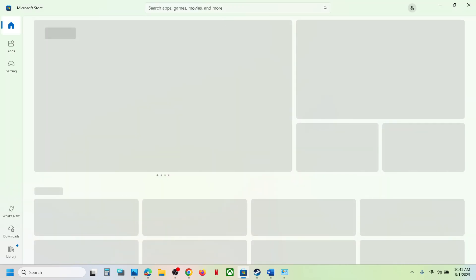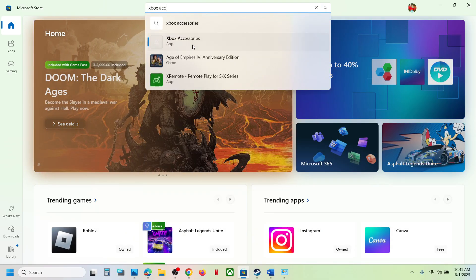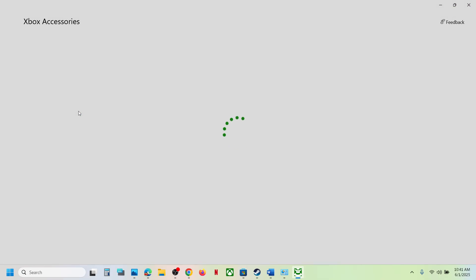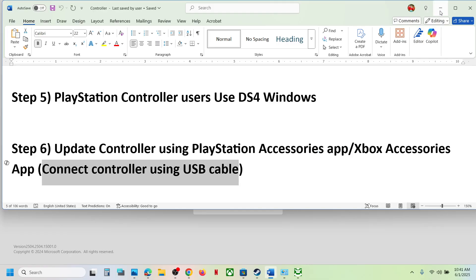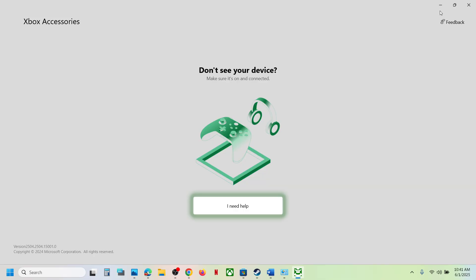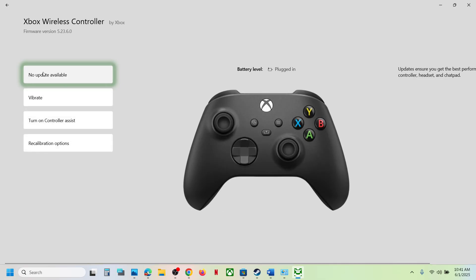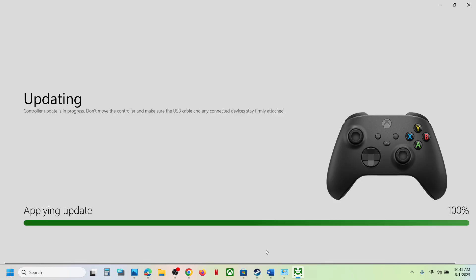The next step is to update your controller using the PlayStation or Xbox Accessories app. If you have an Xbox controller, open the Microsoft Store, search for Xbox Accessories, and install it. Launch the Xbox Accessories app and connect your controller using a USB cable. Once connected, click on the three dots — if there is any update available, click Update, then Continue, and let the update complete.